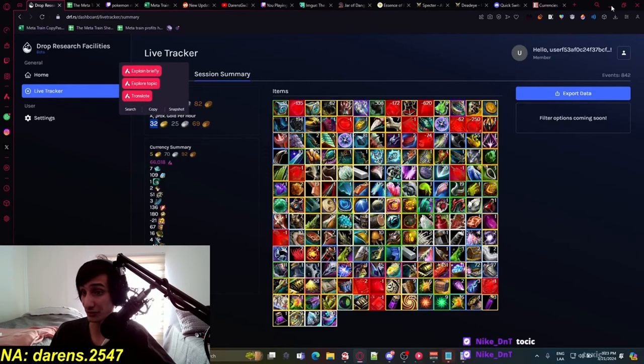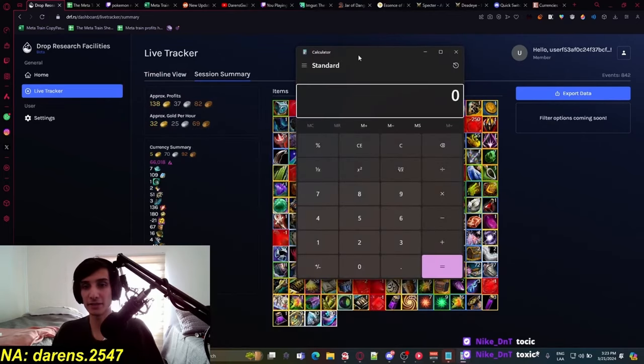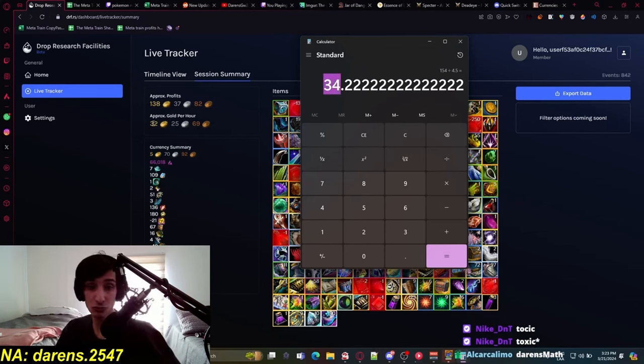We're still at 32 gold per hour without using the Spirit Shards. If I were to actually calculate this properly: 138 gold plus the 16 gold we made from Spirit Shards would put us at 154 gold from a 4.5-hour meta train. That's 34 gold per hour - it would have made us 2 more gold per hour just by using the Spirit Shards properly. Pretty good.